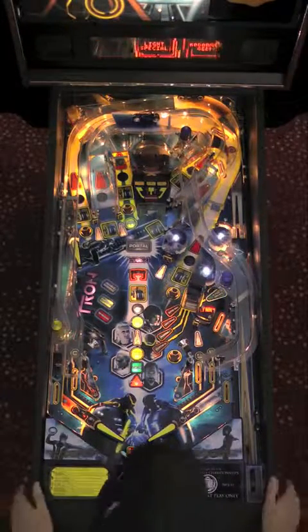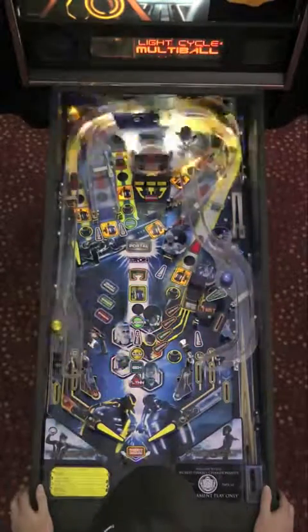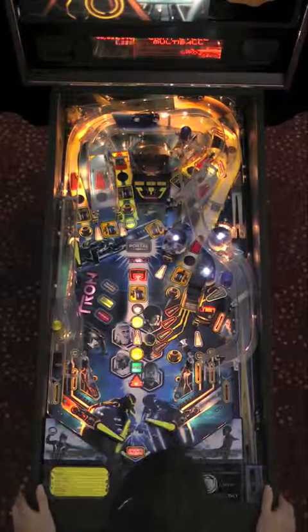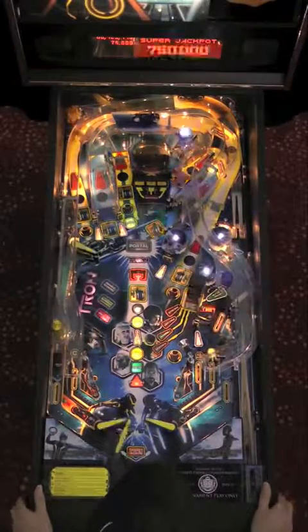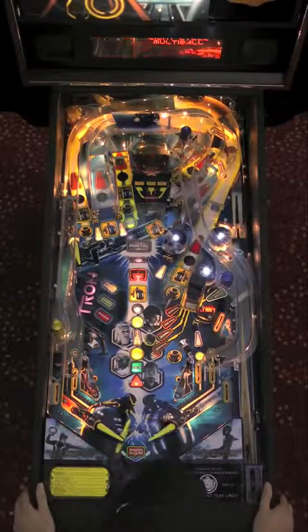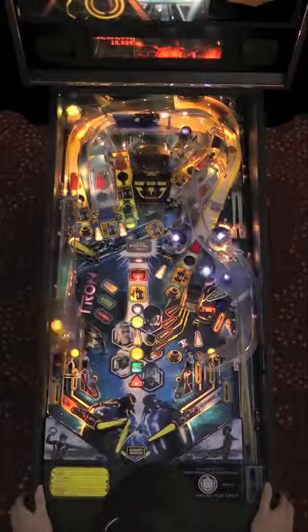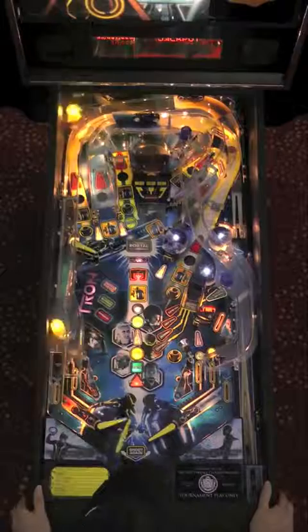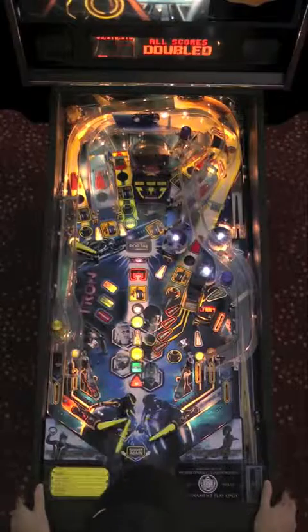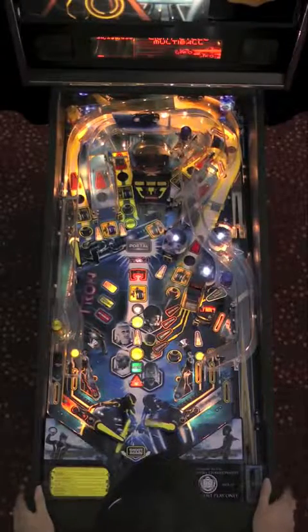He jumps right back into Light Cycle Multiball, which had been lit — really impressive plunges on Ball 2 and Ball 3 for Roy. Ball 2 started Sea of Simulation and Ball 3 starts Light Cycle Multiball, the task that was necessary. There's a double super jackpot from the combo achieved, and that will solidly light the last light — exactly what he wanted. Because when this round is over, he will have all nine lights solidly lit, and Portal Multiball will be lit on the right loop. The Wizard Mode is ready, and Roy is the only player to get to this Wizard Mode so far in Papa 14 qualifying.